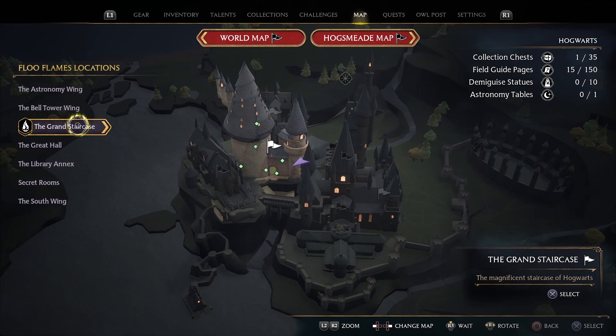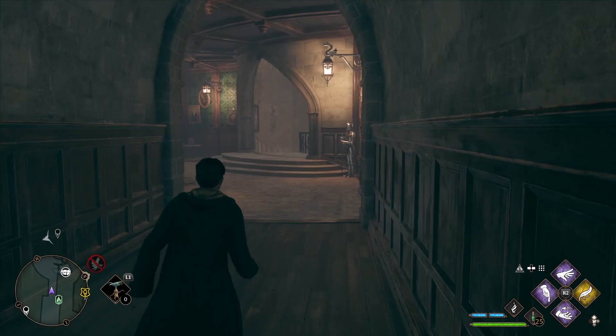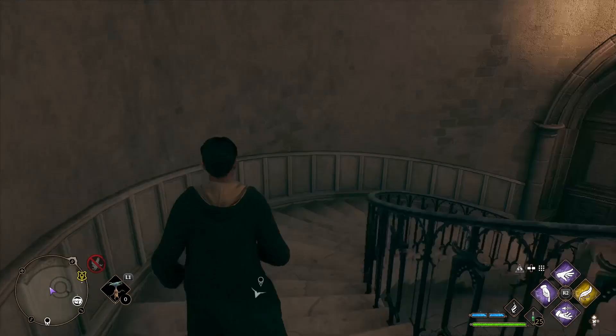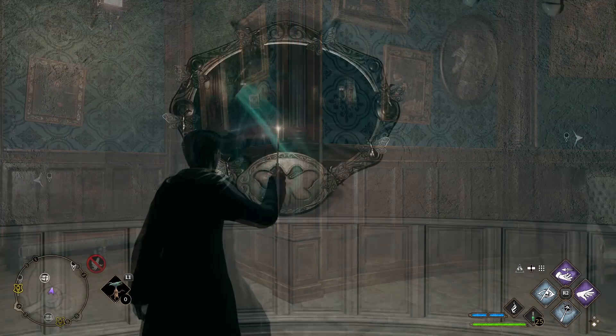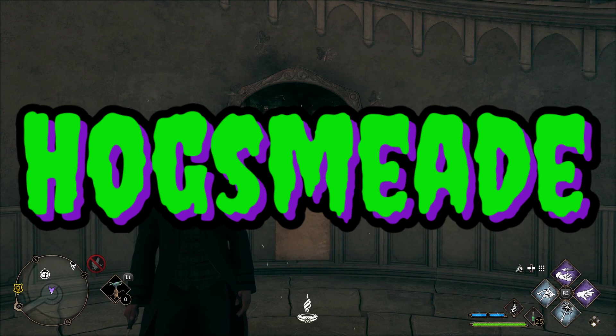The next Moth Mirror puzzle is located in the Grand Staircase — specifically, you want to head to Ravenclaw Tower. Once you spawn in, head straight to the spiral staircase. Take the stairs all the way to the bottom to find the mirror. To locate the Moth, simply head back up the spiral stairs. You'll see it hanging out on this wall with the picture. Return the Moth to the mirror — job done.